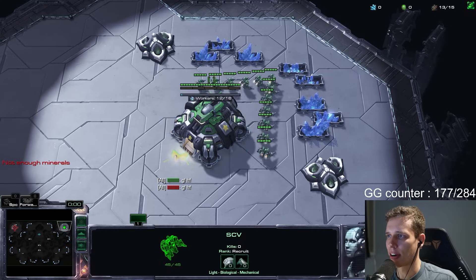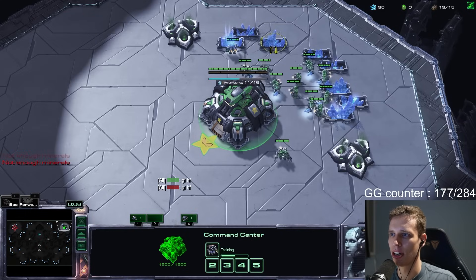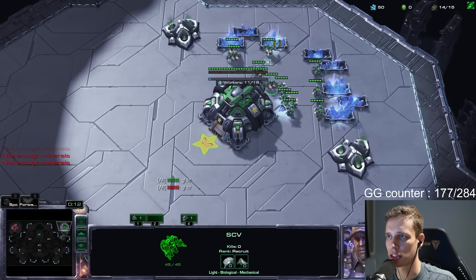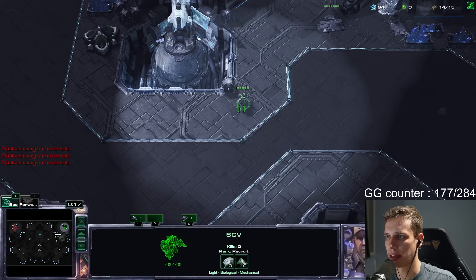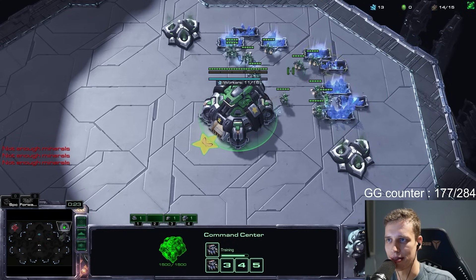We have the exact same opponent here. I was just thinking — why don't I just start by walling on the low ground? Wouldn't that make my build so much better? If I wall on the low ground, I don't constantly have to think about stuff hitting me the entire time. So just get a depot down here. I just love the thought of being capable of doing two-base mech all-ins. There's something so funny about it to me.